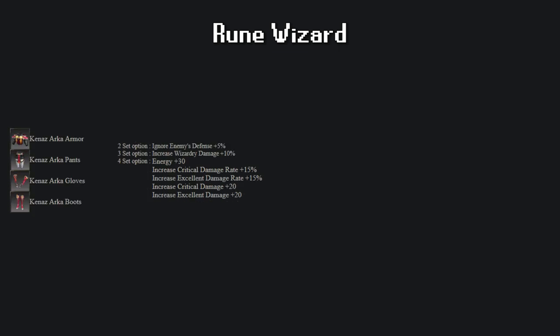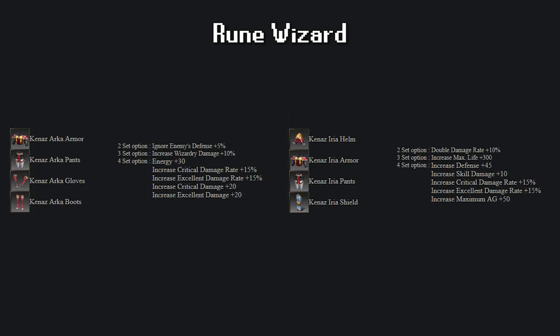Last but definitely not least, the Rune Wizard. She only has two sets we can combine: Arcar and Iria. These two sets are very interesting, particularly the plus 300 HP the Iria set has. To me, that plus 300 HP is very good, plus the fact that we can get both double damage and Ignore Defense. The problem with the Iria set is that it uses a shield, meaning you will not be able to use a socket shield in the future, so I leave the choice up to you. Given that Rude will be scarce at first, if you want to use a socket shield whilst having the most offensive set possible for post level 400, your only choice is the Arca set plus excellent Kena's Helm. If you're in no need to use a socket shield, then Iria plus Arca will be the way to go.